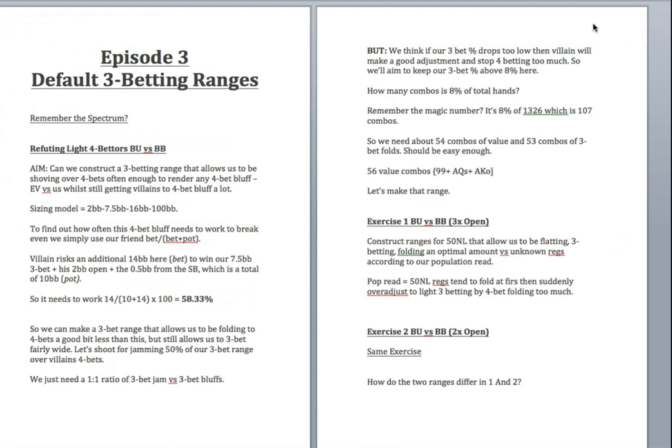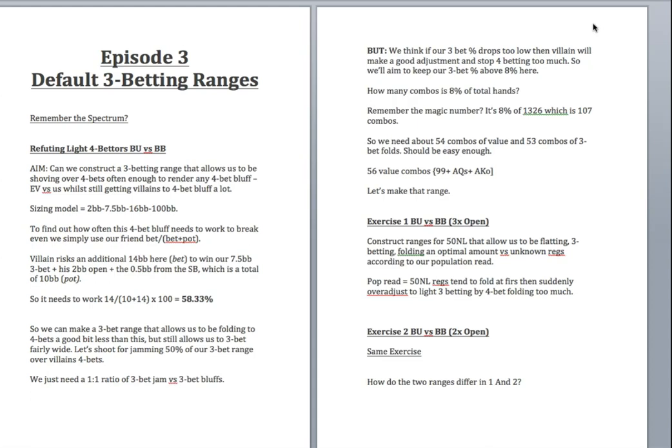Now let's look at sizing scenarios — how our ranges change against a 3x open versus a 2x min-raise with the same population read. We'll incorporate our flatting ranges and see how things change. Against the 3x, our flatting range is tighter; against the 2x, we can flat a lot more hands. The flatting aspect is key here.